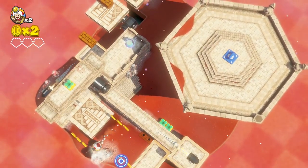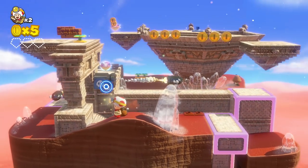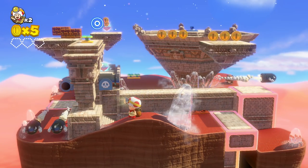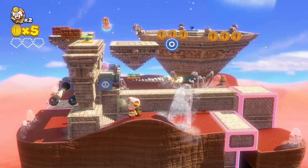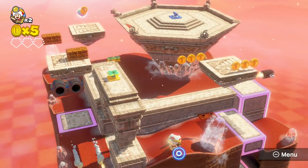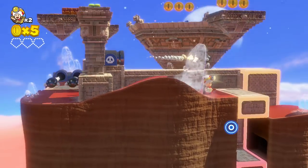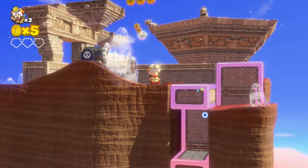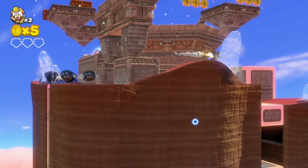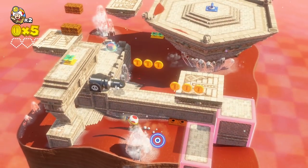We'll find out what the bonus objective is. One thing about this little blue cursor on the screen — the Switch has a touch screen, and when you're playing it undocked you'll be able to tap the screen. But since I'm playing with it docked, I have to use the controller to make things move up and down. That's just one small difference.